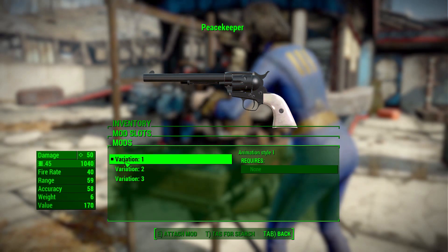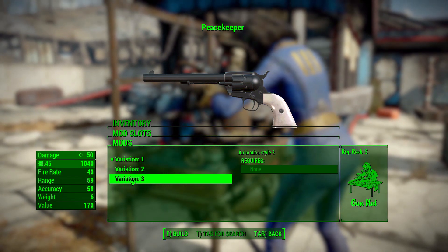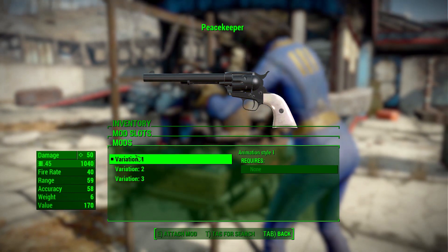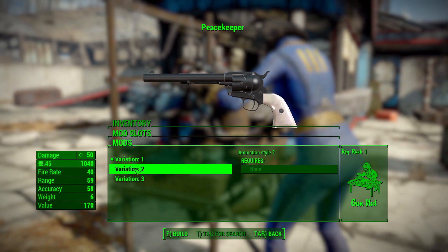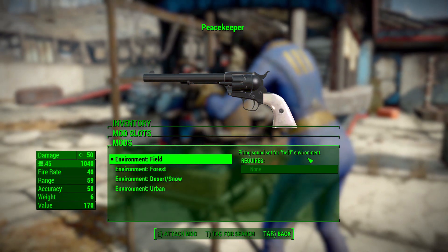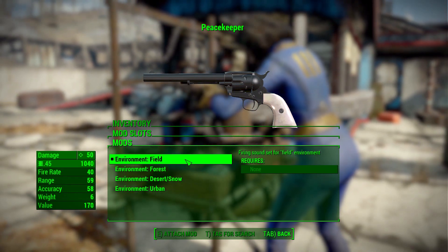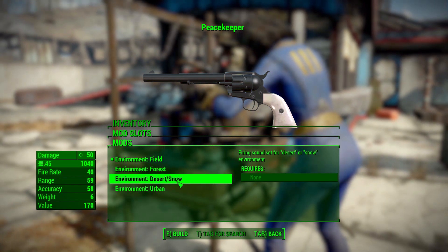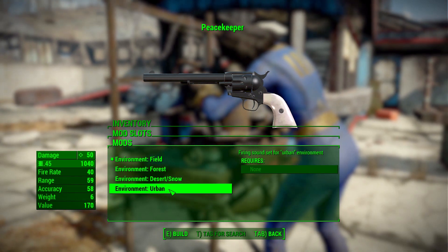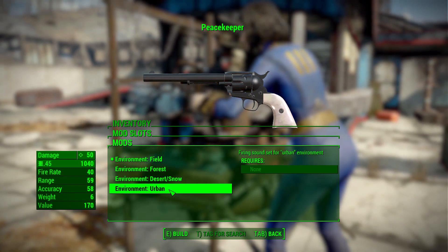The other two modification categories are animations and sounds. There are three different animation sets: number one is my favorite because it's the most normal, while two and three are entertaining because they're just strange. In the sounds environment category you've got four options — field, forest, desert/snow, or urban. Personally I don't hear much difference between some of them, but the urban one is probably my favorite as it adds a much more booming echo to things.